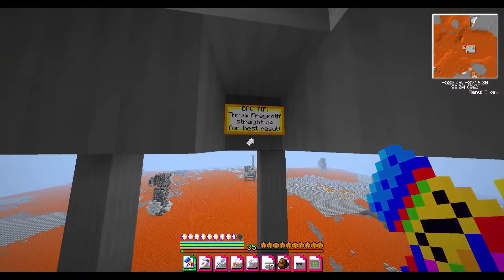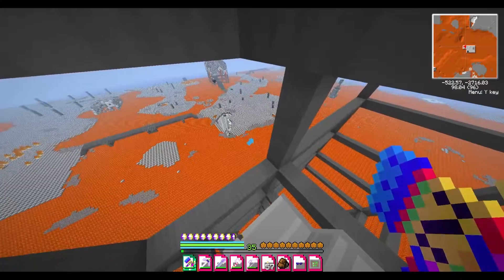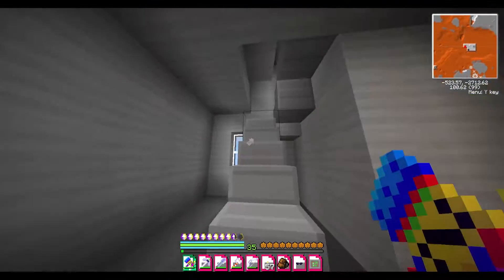Road tip: throw a frame motif straight up for the best results. Yeah, I know that. There's no way we're getting down there, at least not safely. I mean, we could try jumping in the lava, but that'll kill us immediately. So I guess we just explore the house.